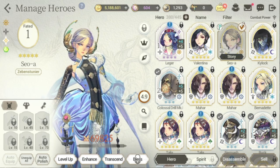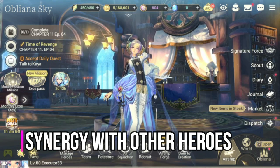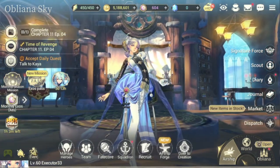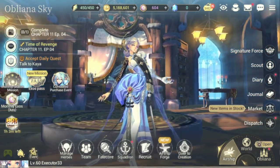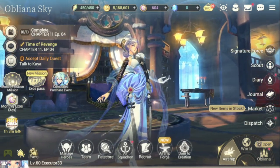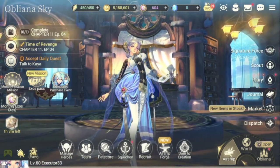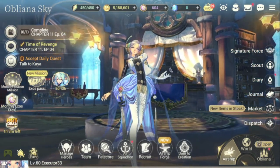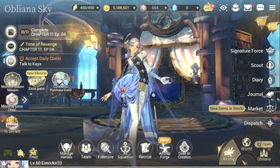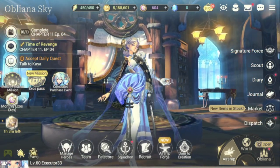For synergy with other heroes, her biggest synergy is with Smith for Spring Wind — her passive won't be fully useful without him. So if you have Seowa, it's important to also level up Smith. Once you have them together, she is a very good character. You should also pair her with heroes that increase HP to further enhance her healing and survivability.